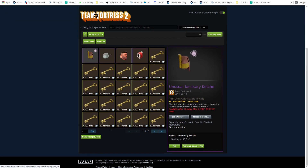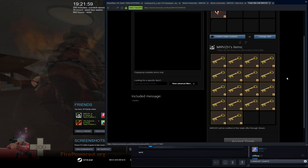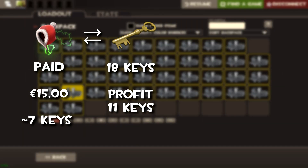In this trade I managed to sell my Terawatt Brain Warmer for 18 keys pure, which as you know I bought for 7 keys because of the Stormy Storm Caputane, which is an 11 key profit.